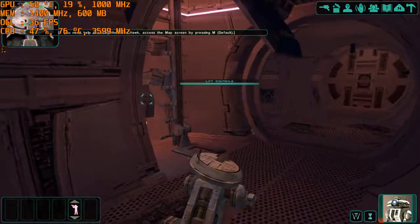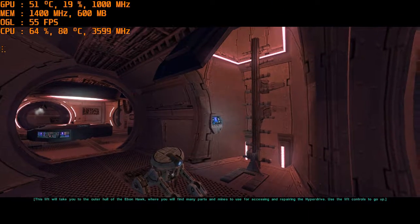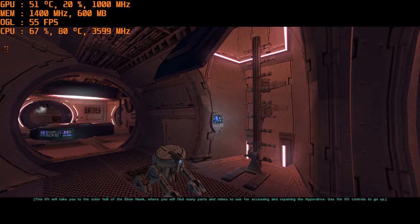This lift will take you to the outer hull of the Ebon Hawk, where you will find many parts and mines to use for accessing and repairing the hyperdrive. Use the lift controls to go up.